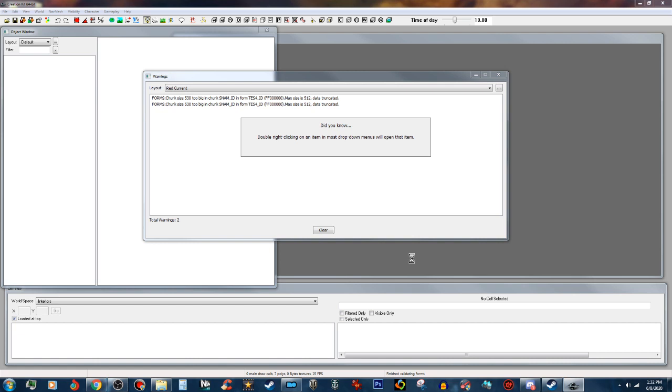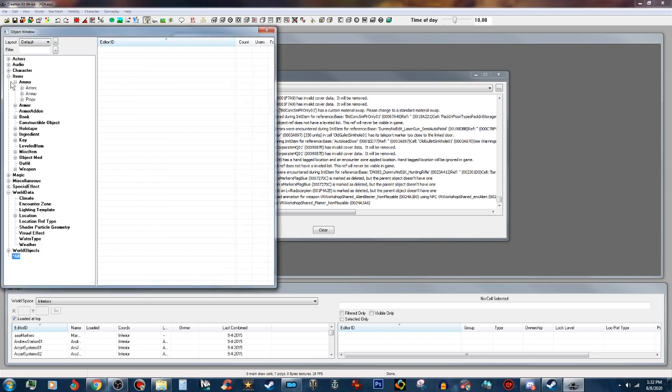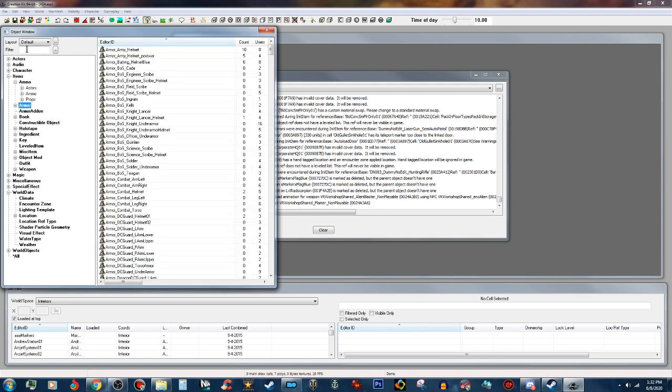Joe Biden sounds like a Democratic Porky Pig. Okay, that's enough off-color political commentary. Mine loaded! And I have my render window — remember last time we did this, that was my problem: the object windows weren't showing up. Yeah, you got all that now, okay. My computer still wants it on multiple different windows.